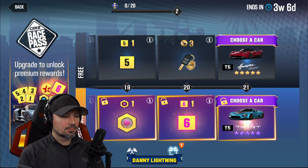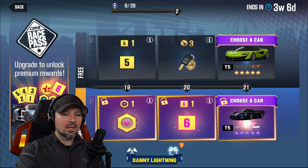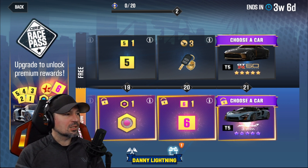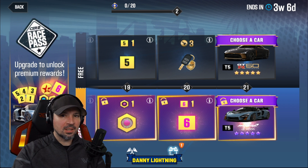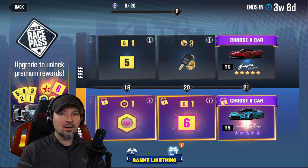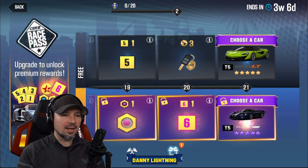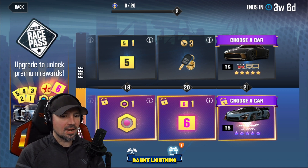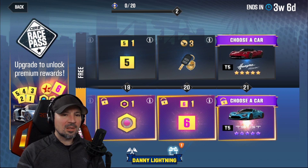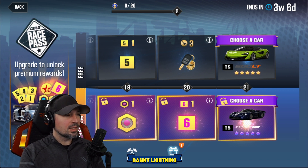The last race pass I did not finish — I was like three levels away — and I did not pay attention to any of the tasks. I just played the game like I normally would and I almost finished it. So it's not really all that hard to complete one of these. If you actually pay attention to what the tasks are, it'll be like 'do three tier four regulation races' or do this or that. Every day you got the daily tasks and you got the weekly tasks, so pay attention to those. It should be pretty easy to make it through without spending too many resources, as long as you're paying attention to what the tasks are.